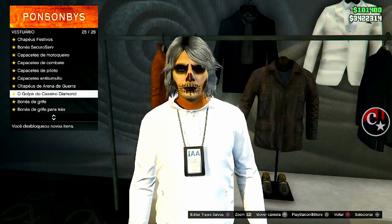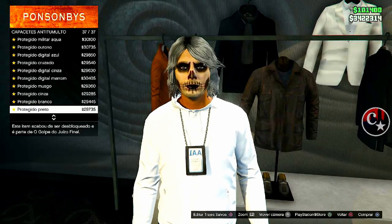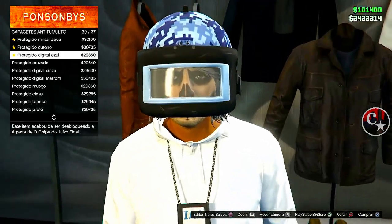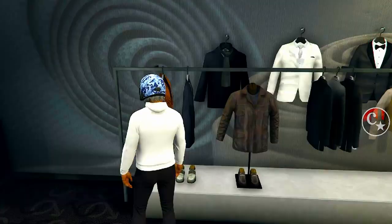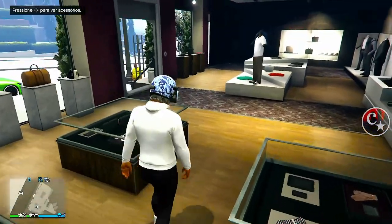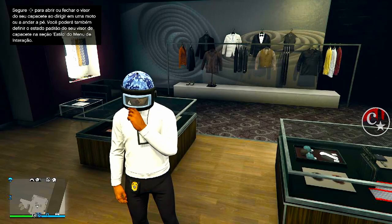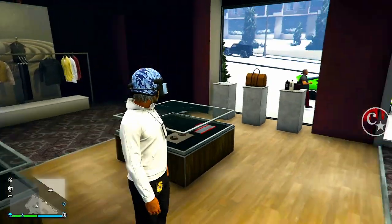A primeira coisa que a gente vai precisar é estar em uma loja de roupas. Vamos vir aqui em partes de capacetes, em capacetes antitumulto, e vamos comprar este aqui. É o Protetor Digital Azul. Pra mim, no meu inventário, é o número 30. Uma notificação muito importante: a viseira deste capacete tem que ficar pra baixo, dessa forma assim.